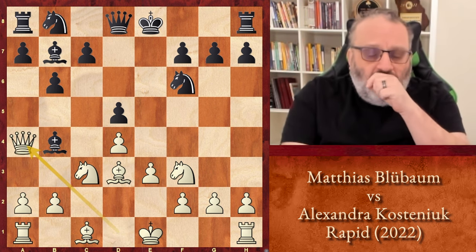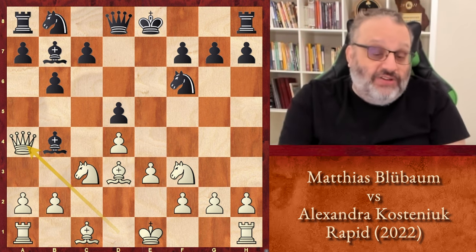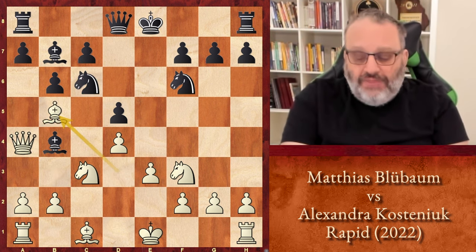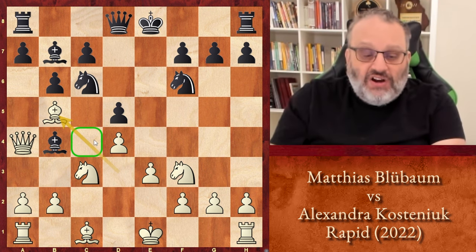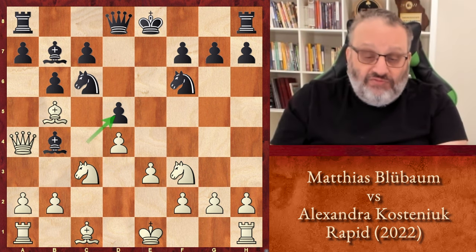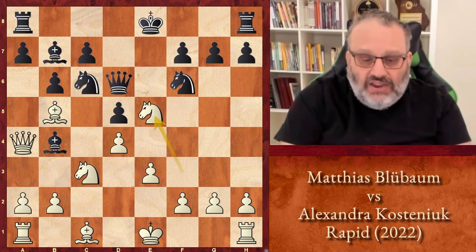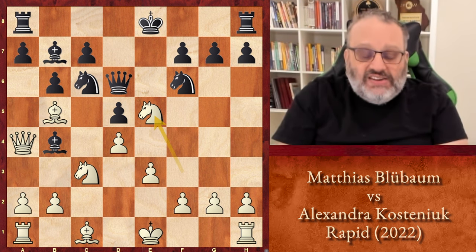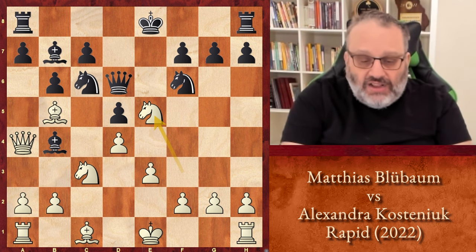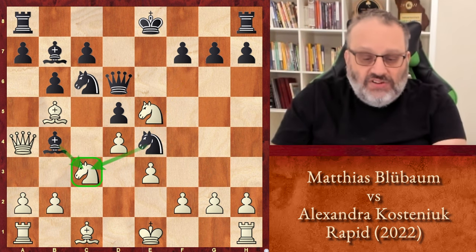Kostinyuk made the losing move. She should either take with the Knight, which defends her Bishop, or play Bishop takes C3, but she didn't see the danger and simply recaptured with the E pawn — now white's winning. Because black mixed B6, D5, and Bishop B4, there's a winning tactic: Queen A4 check. Now black has to play Knight C6 to defend her Bishop, and we keep hammering at the Knight — Bishop B5. We can't play Bishop B5 if our pawn's on C4, that's why Blubaum played C takes D5 first. Queen D6 defending the Knight. We attack the Knight again — Knight E5 — and we attack it again, but you can't defend it again. So white's going to win a piece.